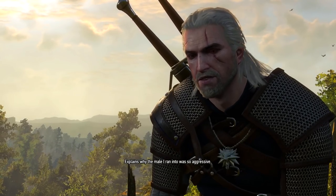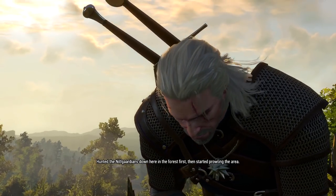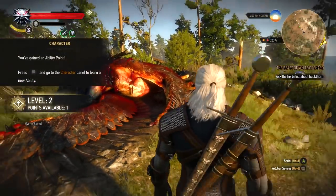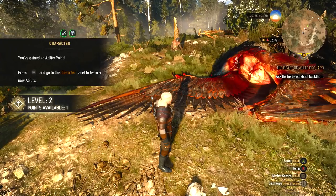Female. Larvae in her wounds have already hatched. Been dead at least a week. This griffon must be a male. Deep cuts over the whole body. Not a drop of blood on the beak or claws — didn't defend herself. Crept up on her while she slept. Beak tips worn, gray hairs in the coat. Ten, twelve years old. Griffins pair off for life when young. Male must be about the same age. Thick shaft, dense barbs — royal griffin. Explains why the male I ran into was so aggressive. Hunted the Nilfgaardians down here in the forest first, then started prowling the area.